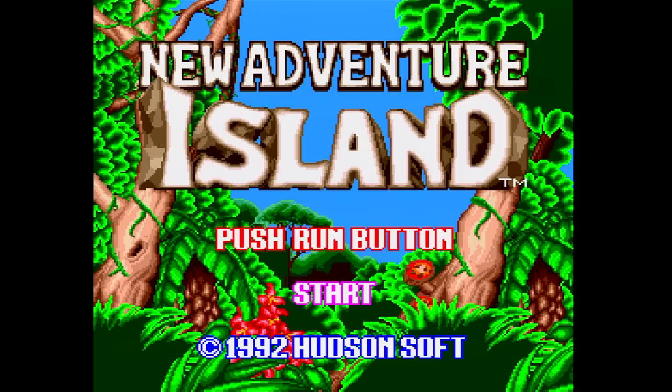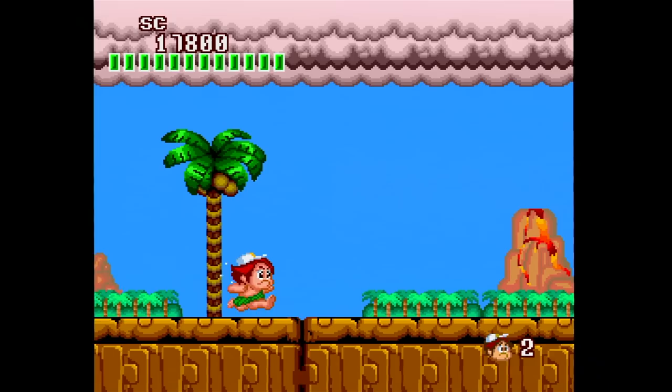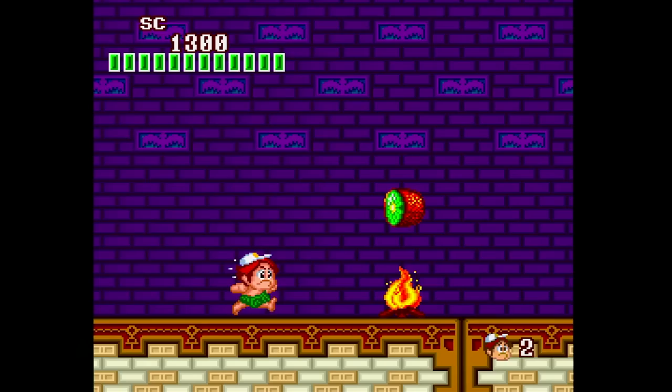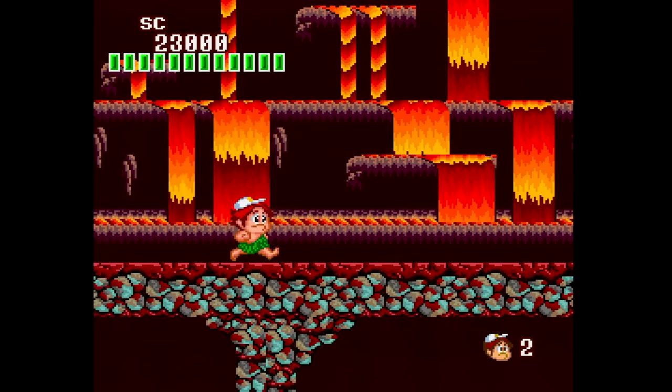The TurboGrafx even got an exclusive Adventure Island game called New Adventure Island. It's based on the original Adventure Island's gameplay style, which means you've gotta keep getting fruit to keep your health bar from draining, get weapons from eggs, and try not to get hit because you die in one hit. Regardless of the familiar gameplay style, there's still plenty of new weapons, stages, and bosses to keep it fresh. I mean, how can it not be fresh? This is New Adventure Island — it's new! The graphics and music are both good, but I did expect a little more from a game that appeared so late in the console's life. It's still worth having if you can find it for a few bucks, which of course you can't.